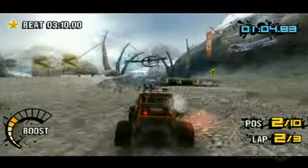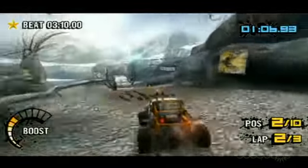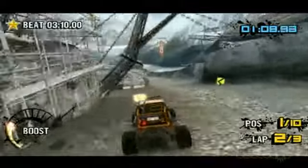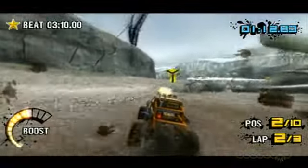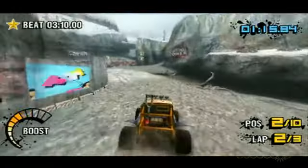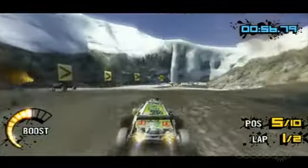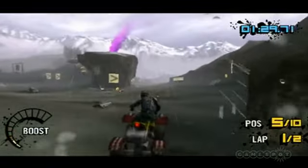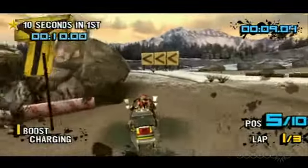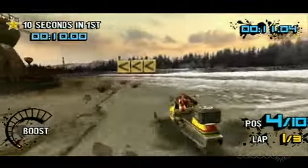Like with its console brethren, racing in Arctic Edge is all about flexibility. Each of the 12 courses includes multiple routes, each one suited to a particular class of vehicle. The vehicle classes include some returning favorites, such as the ever-popular buggy and the bouncy-but-responsive ATV. There are some new additions as well, like snow machines, which feel squirrely but are good at drifting.